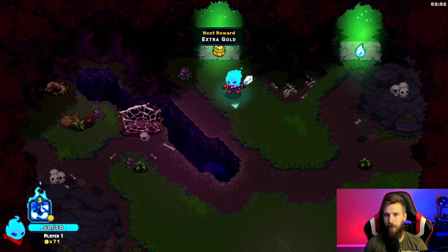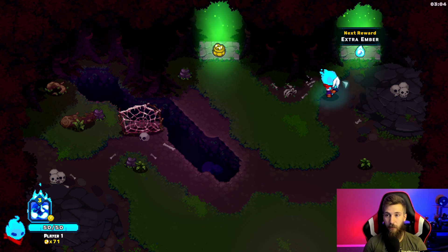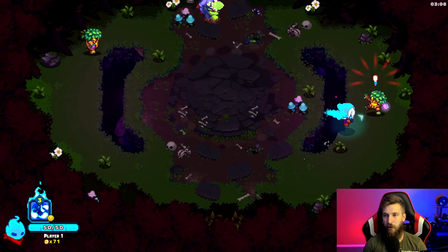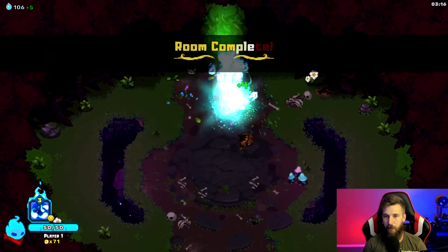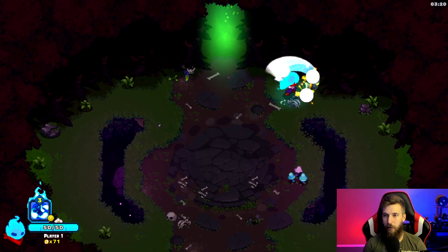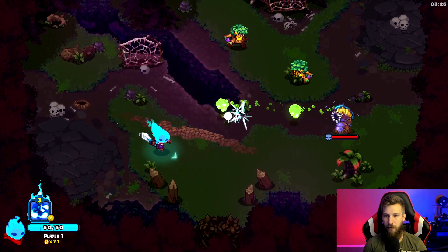After clearing a room, this portal gives extra gold and this one gives extra embers. The gold is good for the shop before the boss round. I prefer taking the extra embers, especially early on, so I can level up my character — I think that's more beneficial. Sometimes there'll be a loot piece around the arena that gives bonus stuff too.